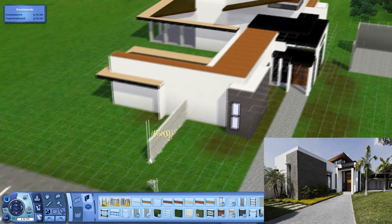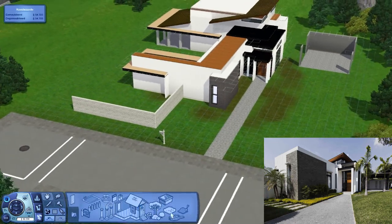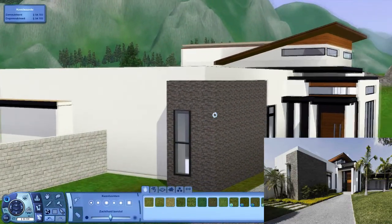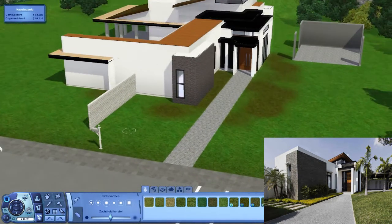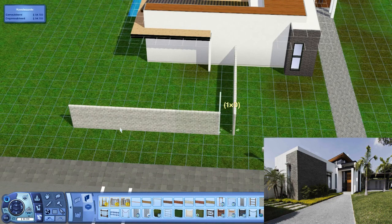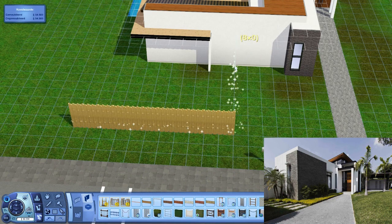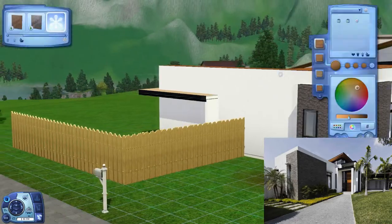We can use something that's a bit more modern maybe, because this house is quite modern — very modern actually. So you also need kind of a modern fence. Though I can try to actually change the color of the fence we had before and make it the color of the rest of the house — kind of the wooden color we have. So let's first just delete this and then place it again and then we can change the color.